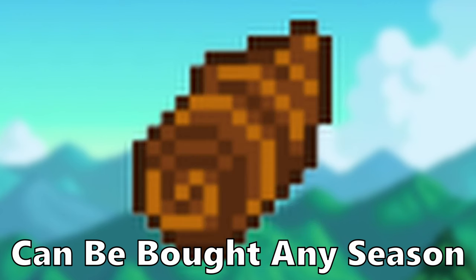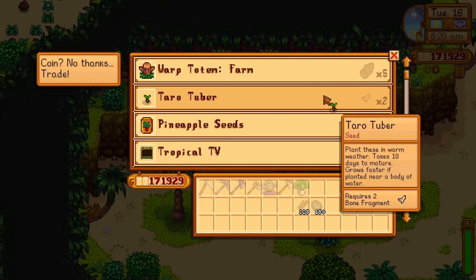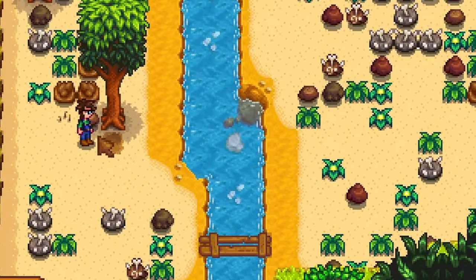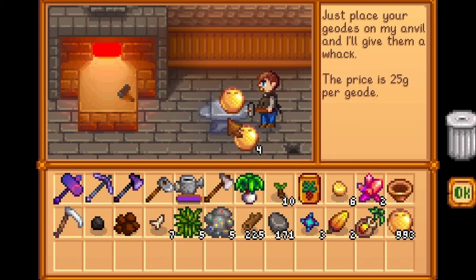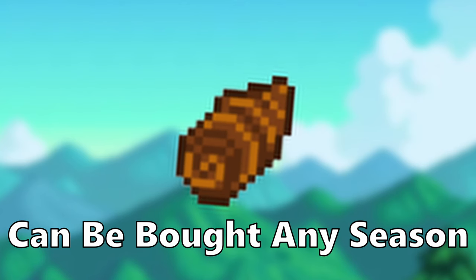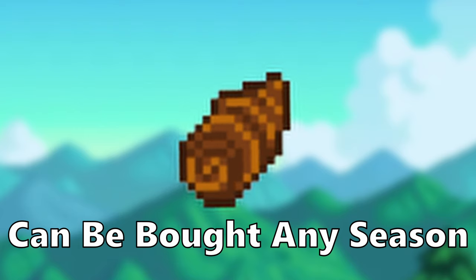Taro root is produced from taro tubers. Taro tubers can be bought from the island trader for 2 bone fragments. They can also be found from artifact spots, panning, the dungeon, or from golden coconuts. They take 10 days to grow, or 7 days if planted next to a water source, and sell for 100g each.